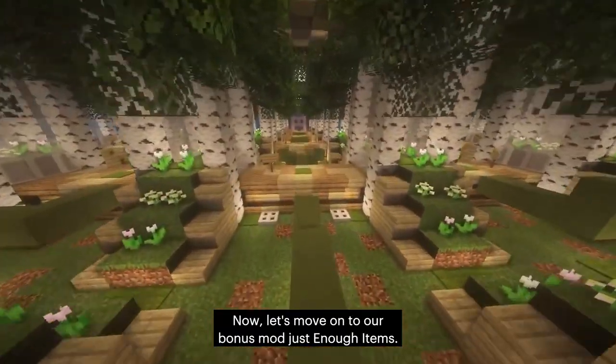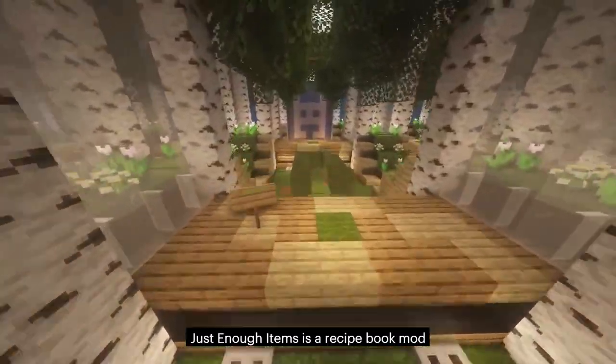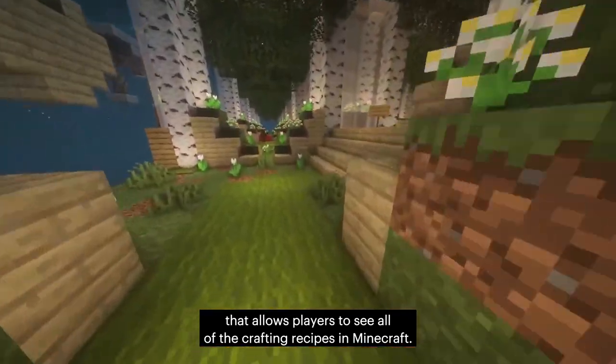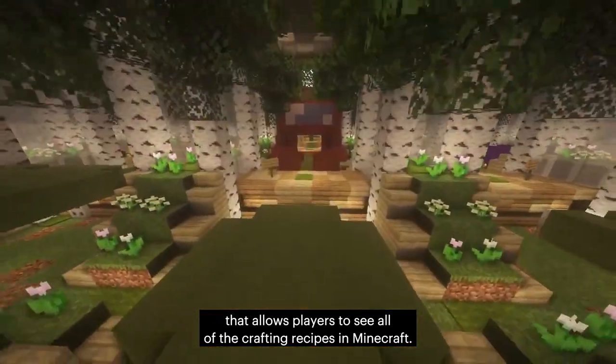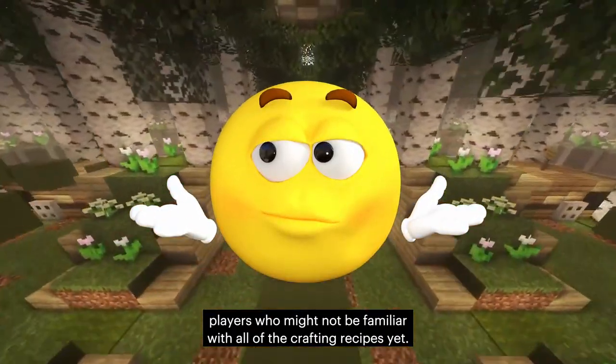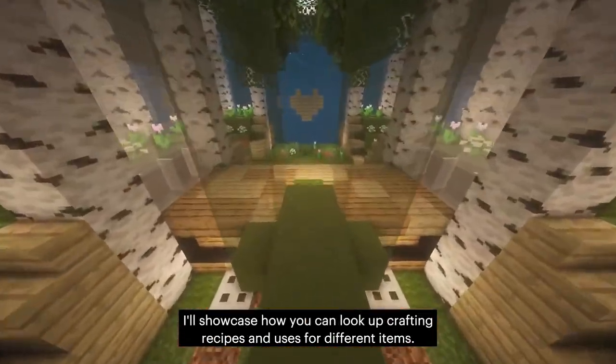Now, let's move on to our bonus mod, Just Enough Items. Just Enough Items is a recipe book mod that allows players to see all of the crafting recipes in Minecraft. This is particularly useful for newer players who might not be familiar with all of the crafting recipes yet. I'll showcase how you can look up crafting recipes and uses for different items.